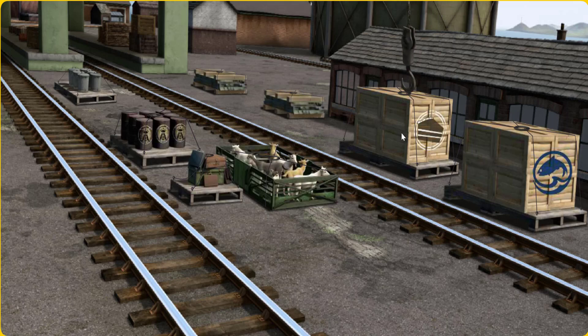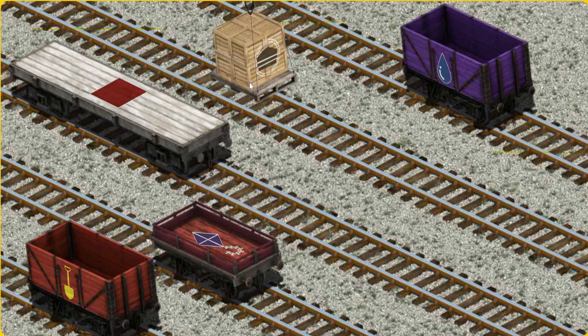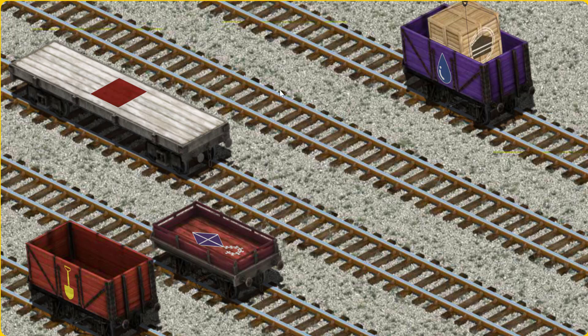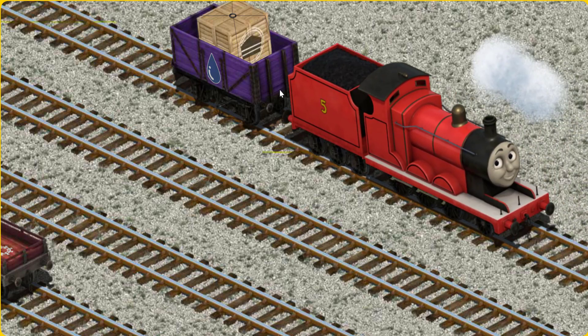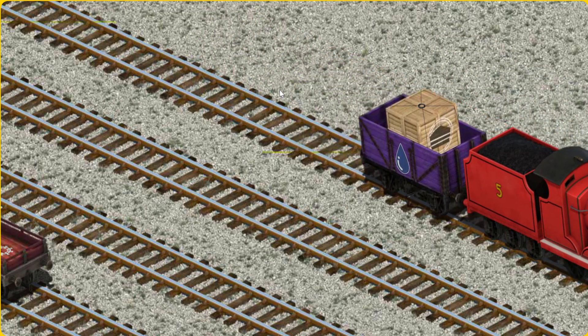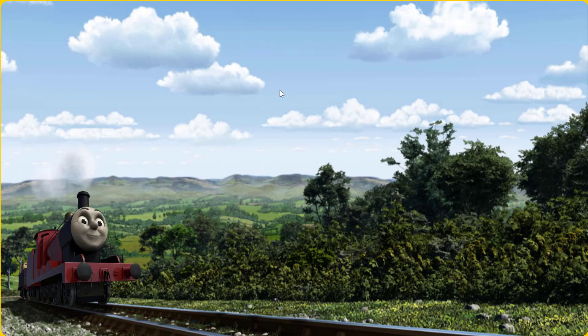There you go. Let's lift and load. Now the cargo must be loaded. Show Cranky where the purple cargo car with a blue raindrop is. Pick another one. There you go. James went through the countryside.